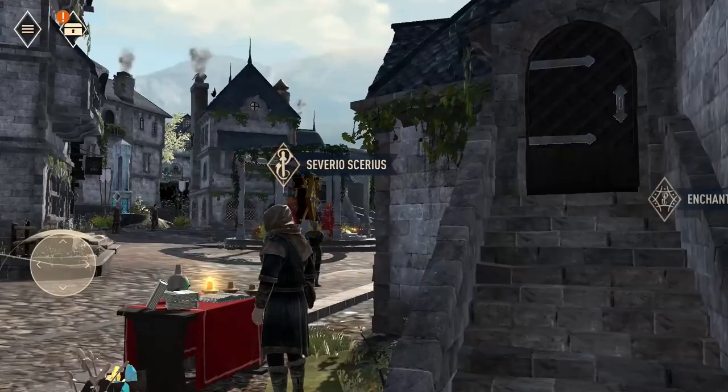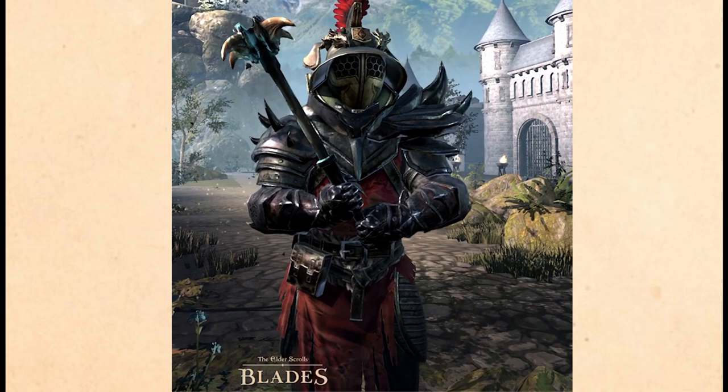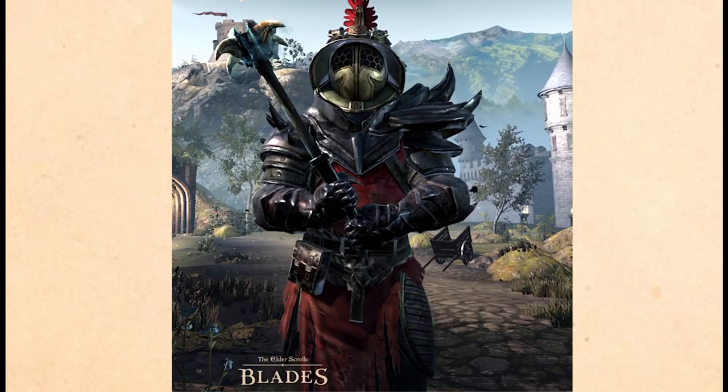To tie it all together, body pieces give you bonuses to health, magicka, stamina, and resistances to elements. My advice? Pick all health. You get nice bonuses for it in the arena — more health means you take more hits, means you live longer.